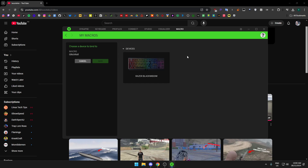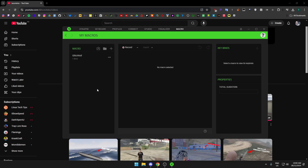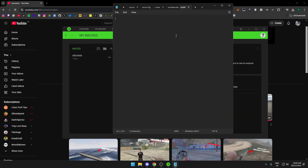Then on the right where it says key points, press the plus icon, press on your mouse or keyboard, and pick any bind — I'm going to pick G or something. Make sure to set it to Play Once.